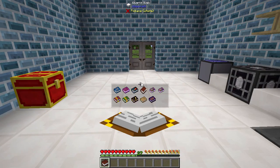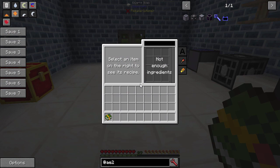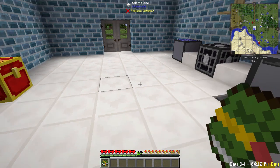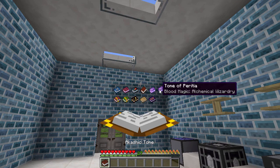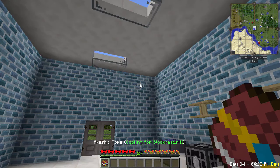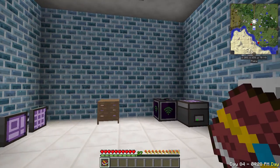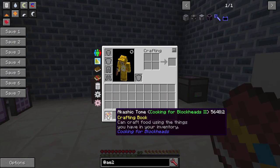Where do they go and how do we access them? Well if you right-click on the world, it shows you all the books that are stored there. This actually turns the item into whatever you click on — so when I click on Cooking for Blockheads, I actually get the Cooking for Blockheads book, and right-clicking does exactly the same thing as if I'd clicked on it directly. To get it back, just punch the sky and you've got the Akashic Tomb back. So this is a really cool space-saver — normally you have a huge library of books, and now you can put them all in one place.